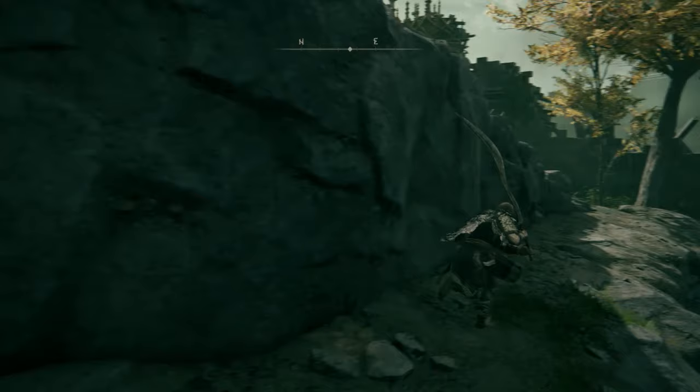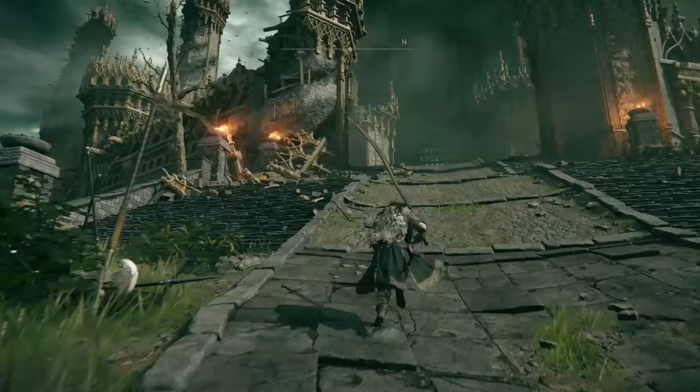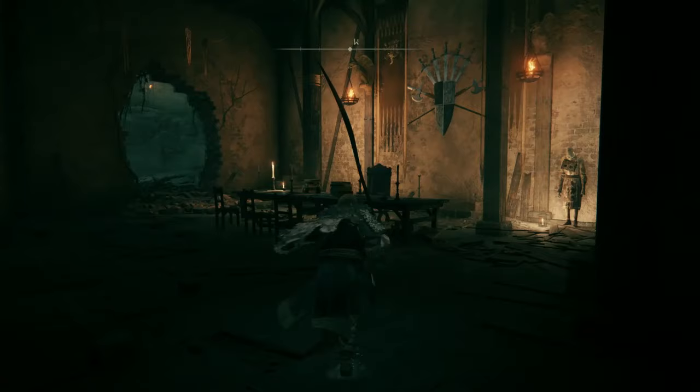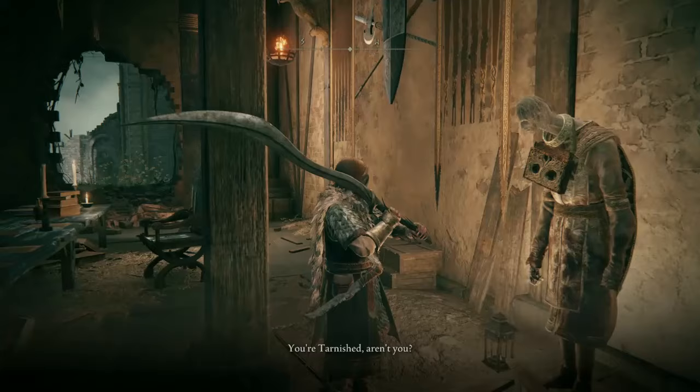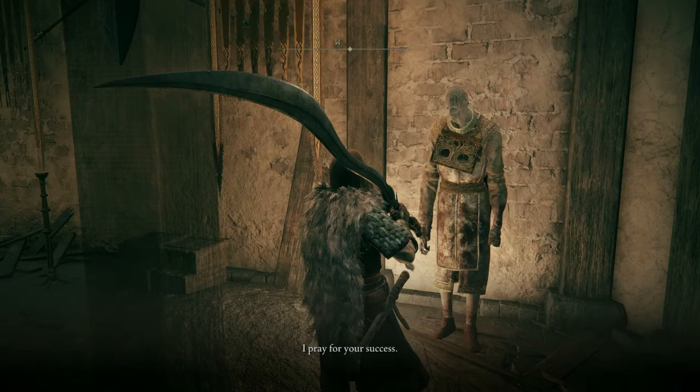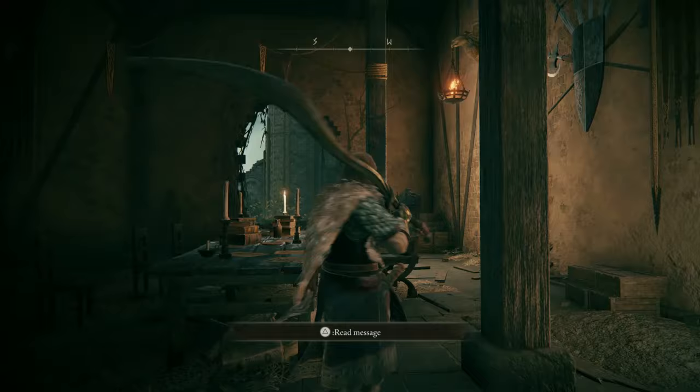This is also a good hiding spot for players who like to hide when they get invaded, and it takes you right back to the entryway. Now we're going in here and there's an NPC. This is Gatekeeper Gostoc — just do what he says, because there's going to be a bunch of loot to grab if we take the safe side. If we take the hard road, there's a bunch of guys with ballistas that will make things difficult.